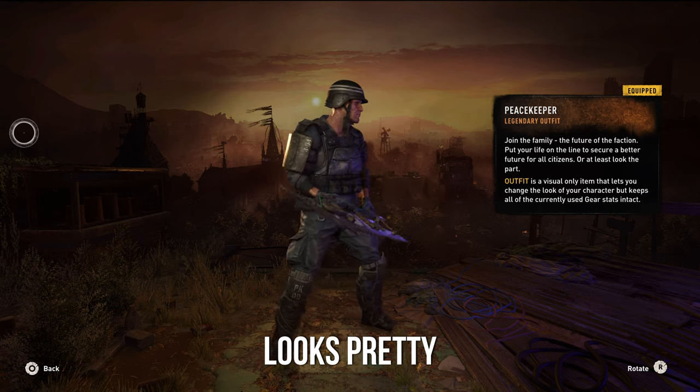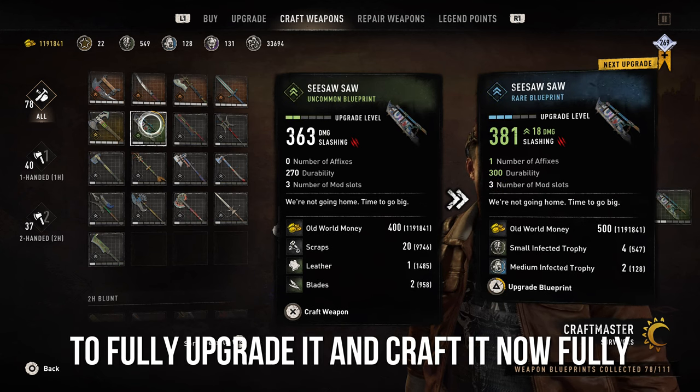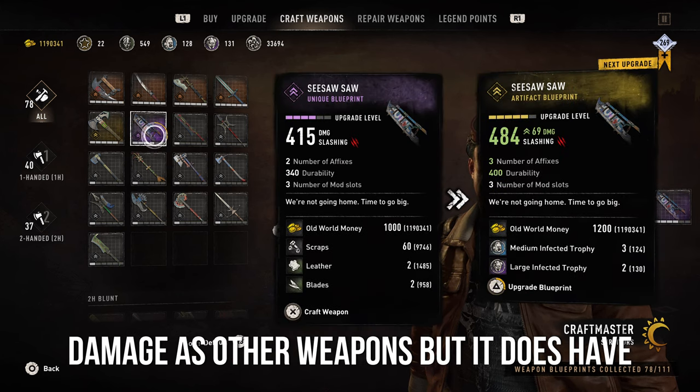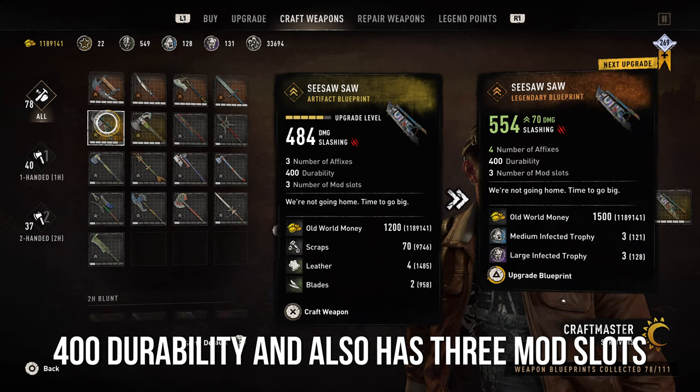Now up next is the Seesaw Saw weapon — pretty clever name. As you can see, it looks pretty menacing but nothing too crazy. Here you can see how much it'll cost you to fully upgrade and craft it. Fully upgraded, it doesn't really do as much damage as other weapons, but it does have 400 durability and also has three mod slots, which is a very nice bonus.